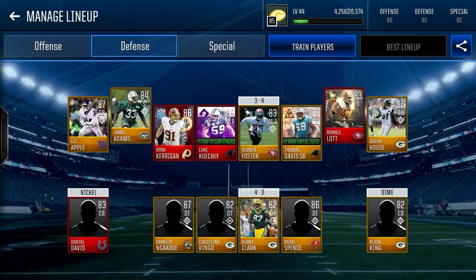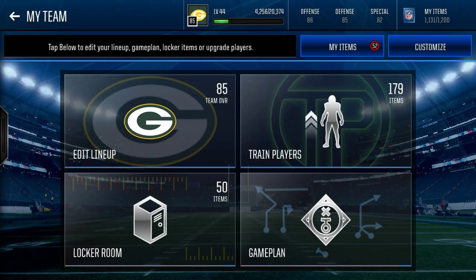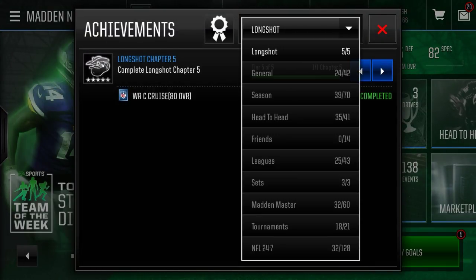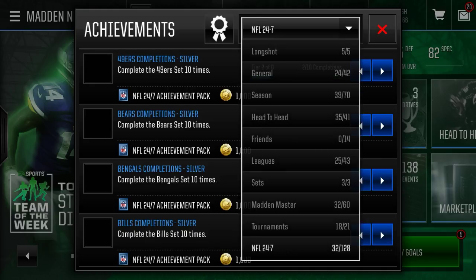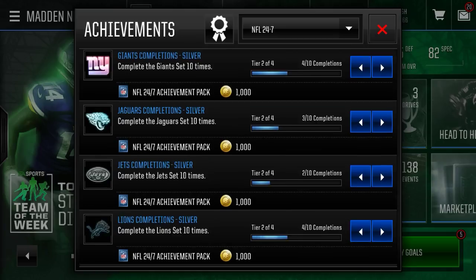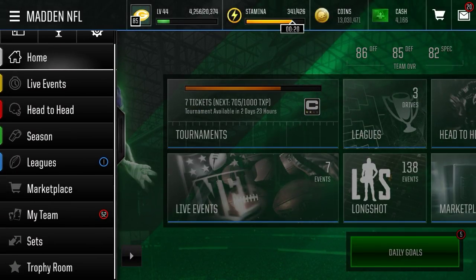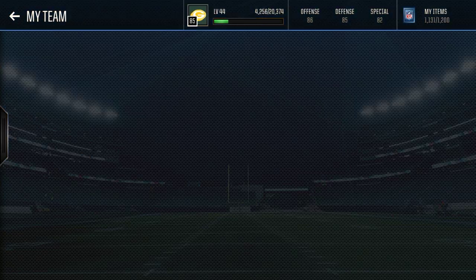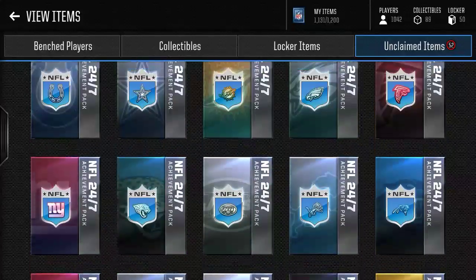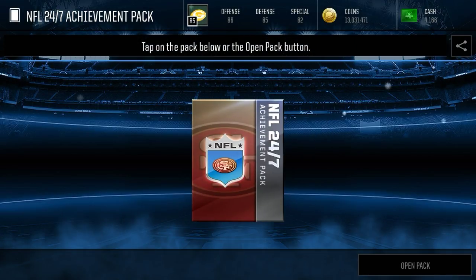You guys can see his team is a pretty decent team, but really we're here looking for these NFL 24-7 packs. Going over to the NFL 24-7 achievements today, we are going for that 90 overall Johnny Hecker. In total, it's going to cost you 8 times all the 24-7 sets — that's 8 times 250 collectibles, which equals 2,000 collectibles. For all 32 teams, that's roughly 700,000 coins buying bronze and silver players without doing any events. Hopefully we can make some of that back right here.